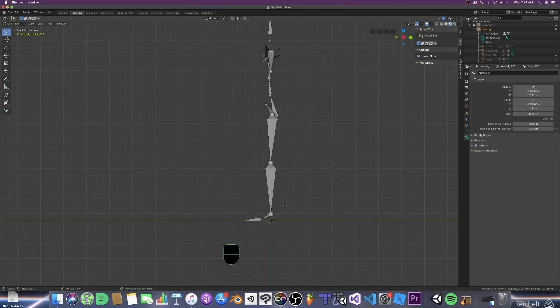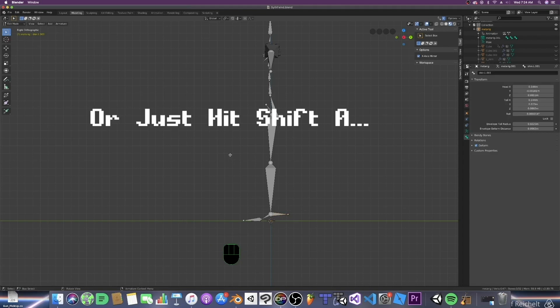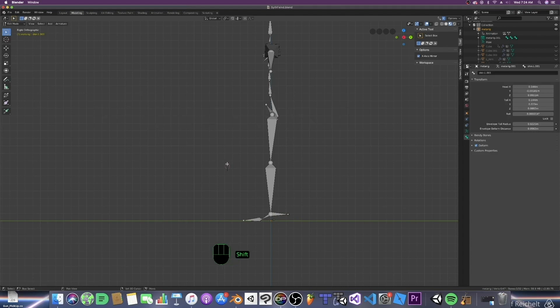For our first control bone, let's make one for the foot. Select the tail end of the shin bone and press E to extrude it out and drag it just about here. Since this is a control bone and not a deformation bone, it really doesn't need to be connected to the rig at all. So let's go ahead and do that by selecting the new bone and hitting Alt-P, and hit Clear Parent. This way it's separate from the rig. Next, we're going to add the knee constraint bone, so let's move our cursor about here, away from the knee. Shift right-click, and then we will add a bone by hitting Shift-A and, of course, Add Bone.